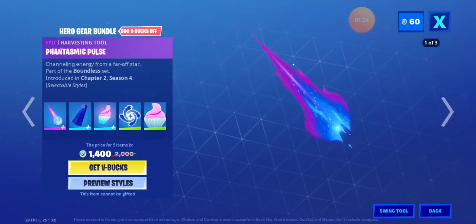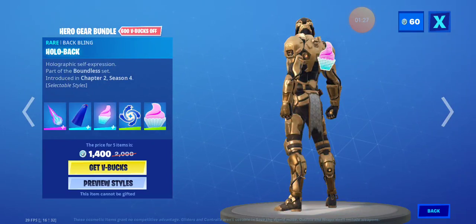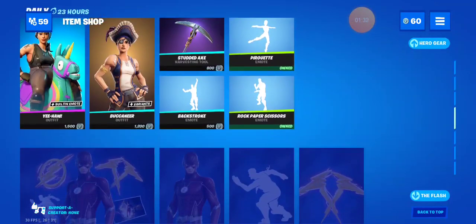All right — Plasmic Edge, Pulse, Moda Cape, Hollow Pat, back bling Blue Cyclo and Cupcake. All the individual items.